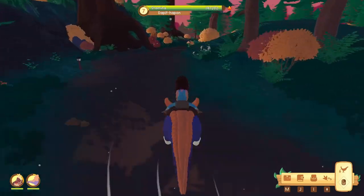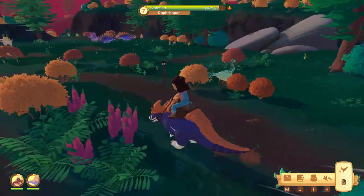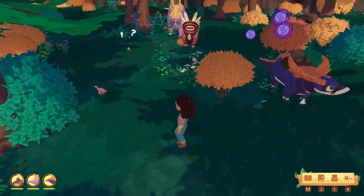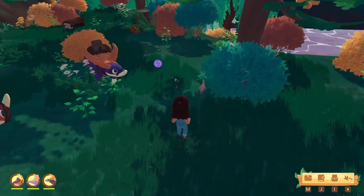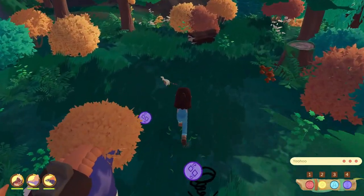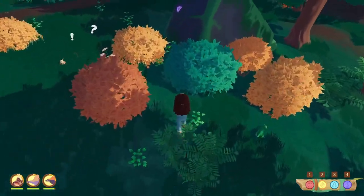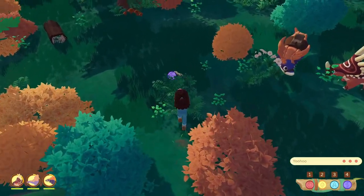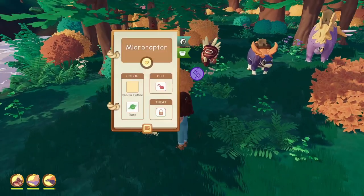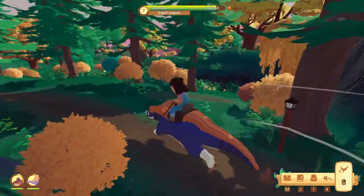Now that Dap-it-happen's stamina is replenished, let's look for rare or ultra-rare dinos. I'll start by checking the micro raptors around this area. Oh, there we go — I think I see a rare one! Yes, that's a vanilla coffee one — we have a rare micro raptor, let's go! Now, just to be sure before I go get some spicy poppins for you — okay, I confirmed it is a vanilla coffee rare micro raptor. Just you wait, that's another one off the list!